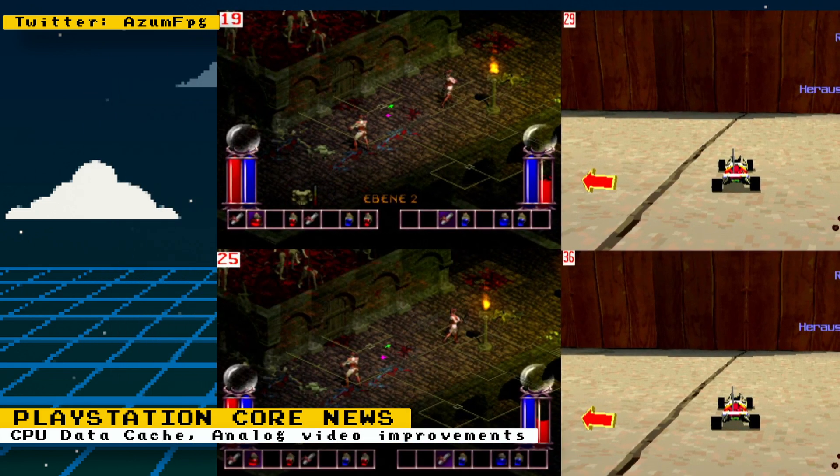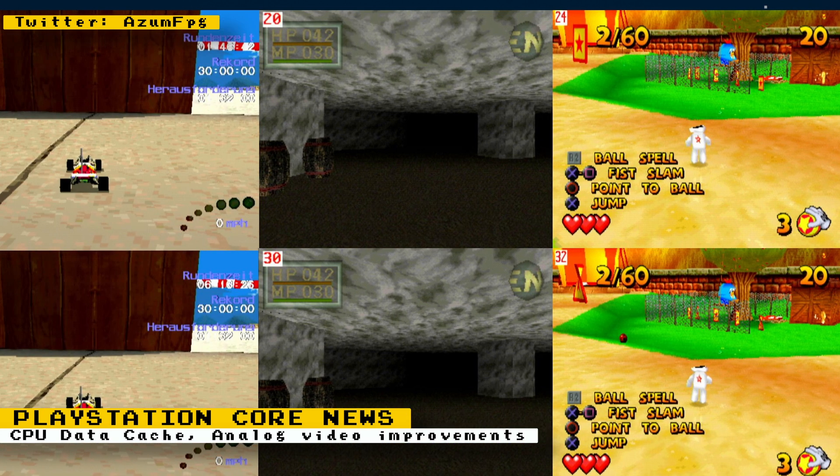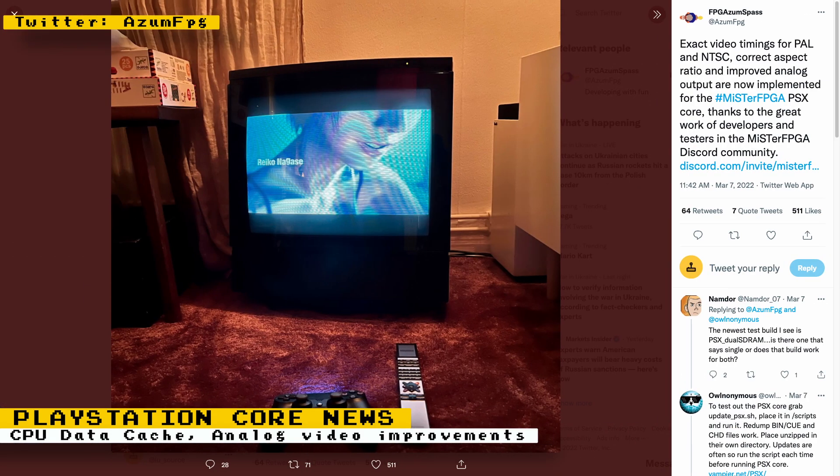In Diablo, you can see the frame rate going from 19 frames per second to 25 frames per second. In Glover, the frame rate goes from 24 frames per second to 32 frames per second. King's Field gets a nice speed bump going from 20 frames per second to 30 frames per second.